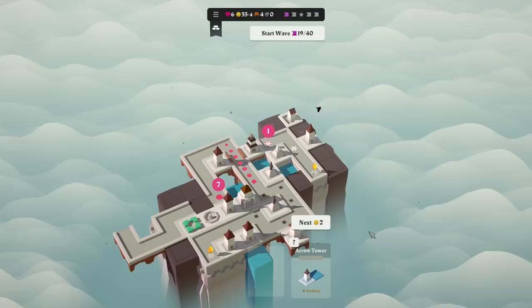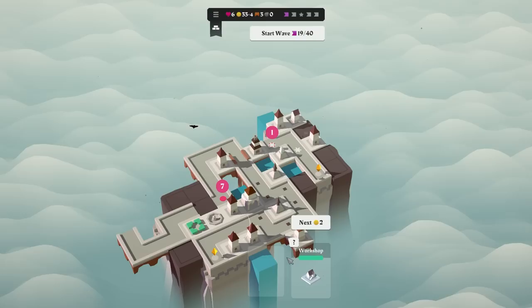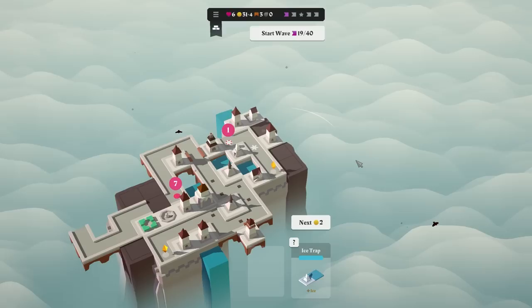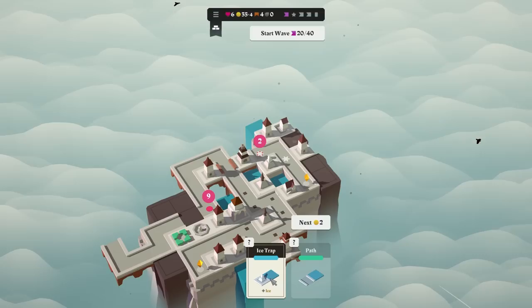We have another arrow tower. Where do I even put this? We've got a couple of options. And we also have a workshop — when adjacent to two water tiles. Yeah, that keeps kind of happening and not happening. I'll just put it there. They died in a hurry. There's a speedy dude, but he's not a problem. That actually worked out really well.